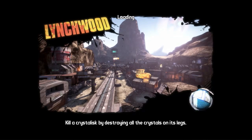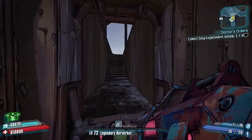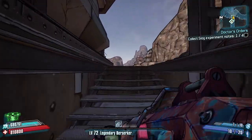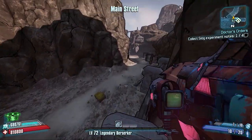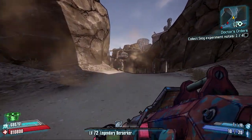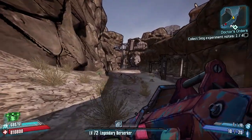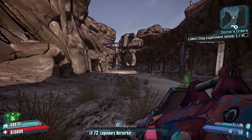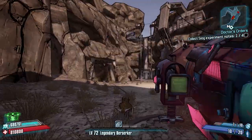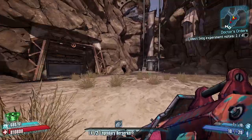Welcome back to Borderlands 2 Ultimate Vault Hunter Mode legendary run speed farm. We are in Lynchwood today — we finished the last episode taking on Dukino's mom for her legendary Mongol rocket launcher. We're heading back in that direction to clear up the farms in Lynchwood. There are two bosses in total that drop legendary weapons, so we're going after the second one today.